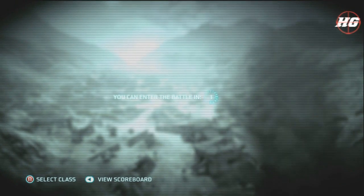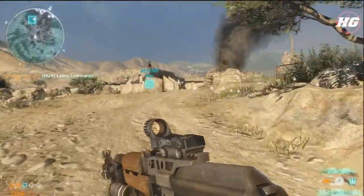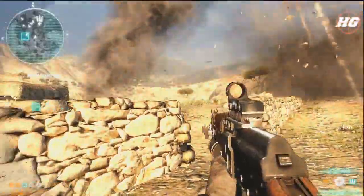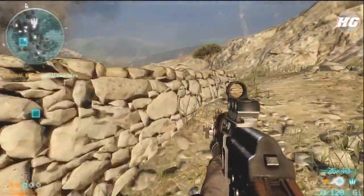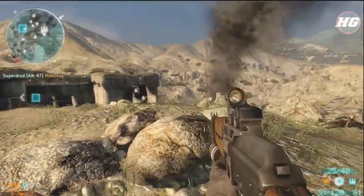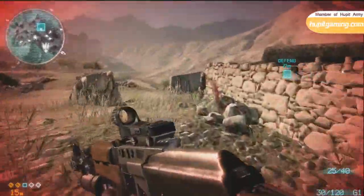I have to spawn back in because I committed suicide again. Would have ended up with a lot better score if I hadn't committed suicide twice, but nonetheless it's still a pretty good game. Moving back up to the right-hand side, the enemy just called in a rocket strike on our team, so I'm assuming he's going to get another point streak pretty soon.